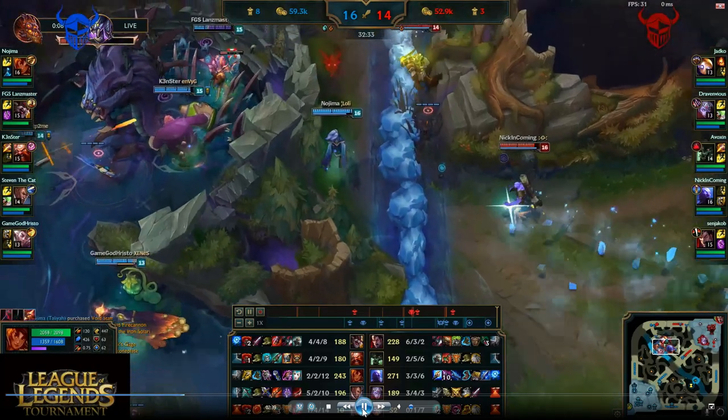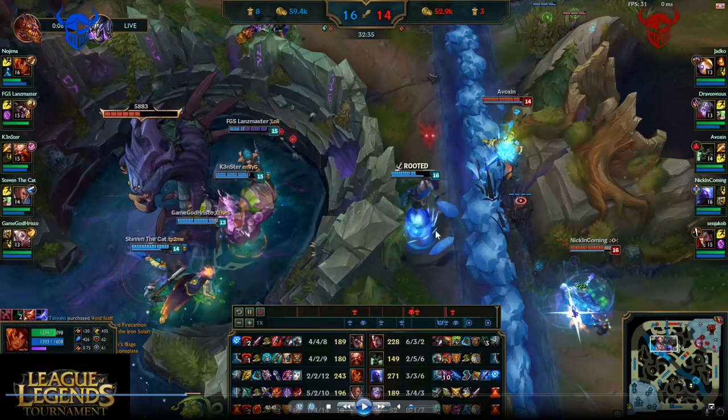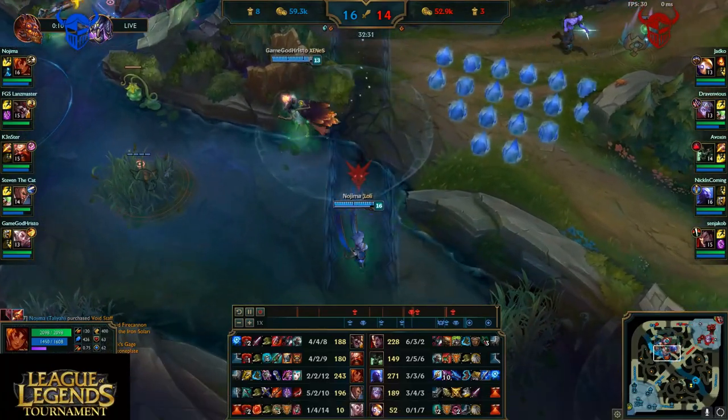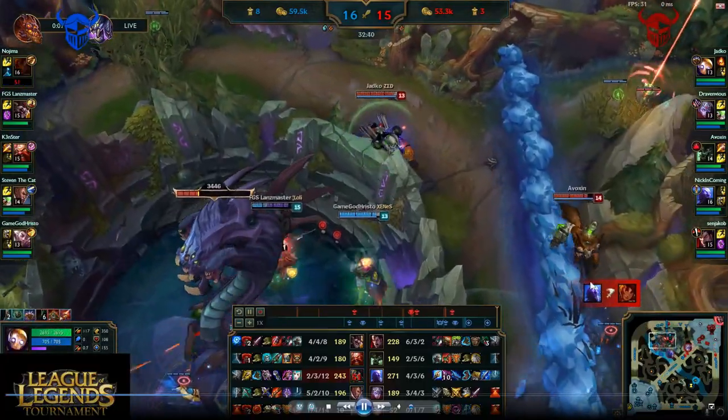Look at this for example — I did a Q. My Q didn't do that much damage, let's be honest, but that little bit of damage was because of Muramana plus the AP scaling of spells. I do W, a little bit of damage, and then E, Q. And then I auto-attacked her. So I proc'd the Muramana like Q, W, E, Q, Auto — I proc'd it 5 times in 1 or 2 seconds. As you can see I got no assist, I just killed her alone.